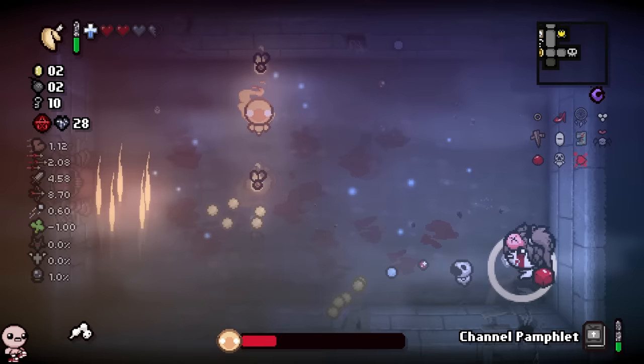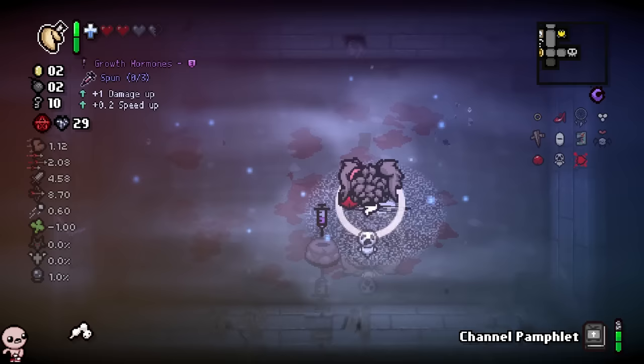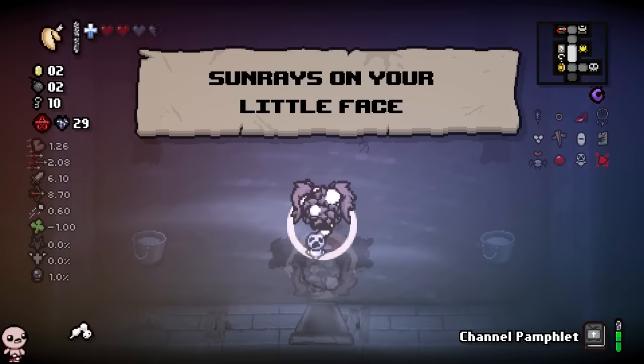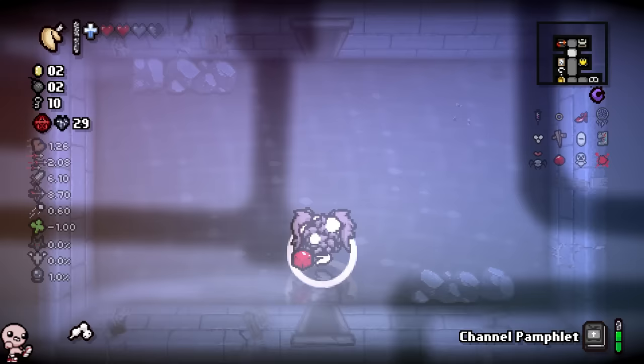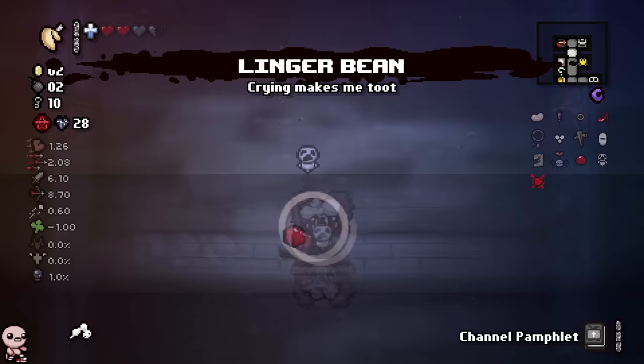Each angel wisp gives you a 10% chance to take from that specific pool. So if I had 10 angelic dogma wisps, I'd have a guaranteed angel room item from the TV. I'm probably going to use my Channel Pamphlet in the secret room or angel room. I feel like no one talks about how broken Dad's Ring is — that thing is borderline quality four with how much damage it blocks. I only received a 0.06 speed down for picking up Growth Hormones, and it really didn't even matter.